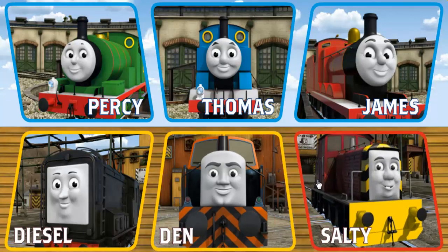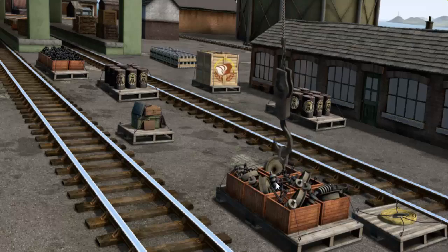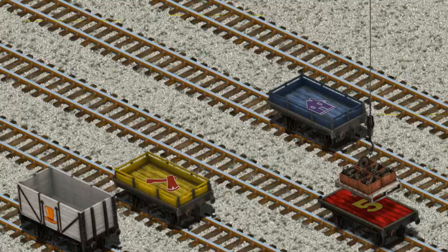It's a busy day at Brendam Docks. Thomas and his friends have many deliveries to make. Den must deliver the engine parts to the diesel works. Show Cranky where the engine parts are. That's it! Let's lift and load. Now the cargo must be loaded. Help Cranky find the yellow flatbed.